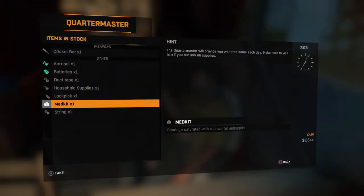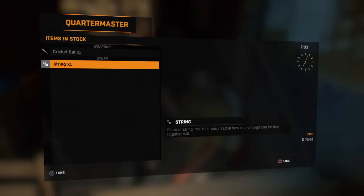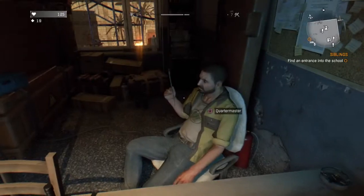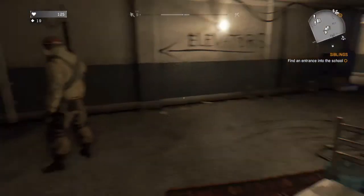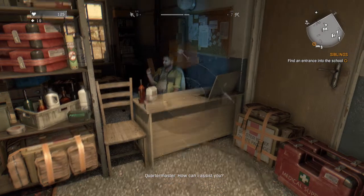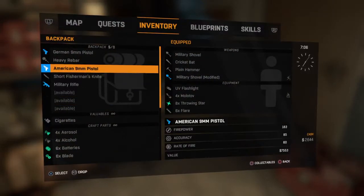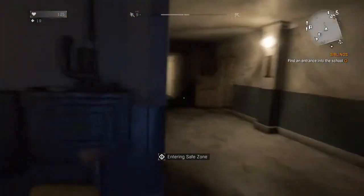Then come over to this guy, the quartermaster. As you can see: medkit, lockpick, household supplies, duct tape, batteries, aerosol, string — won't get that though because I don't like it. It is super good if you want to just grind. I'll grind this for like 10 minutes. I've got like 17 military chalk builds for now.